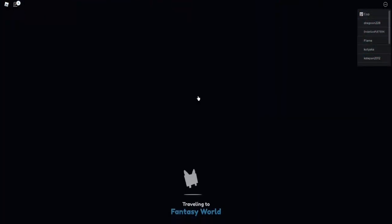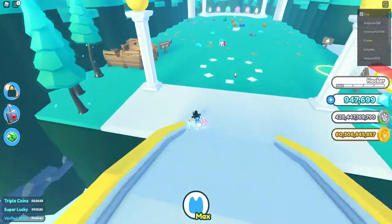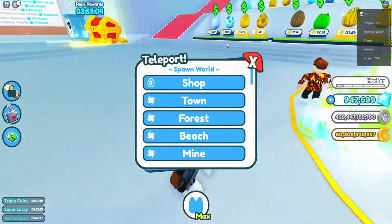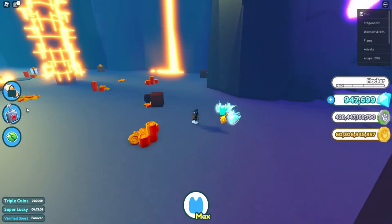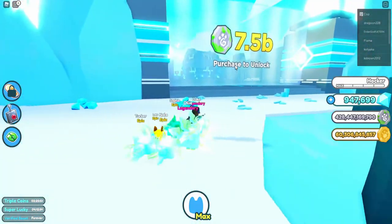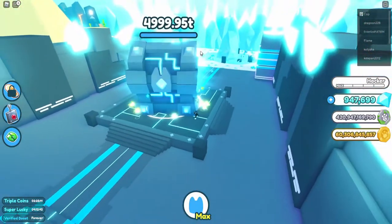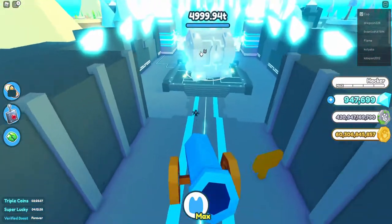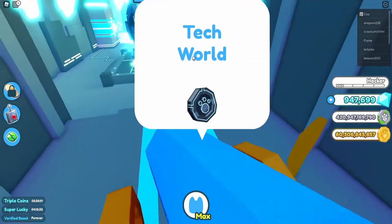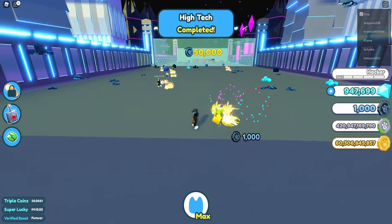Let's go check out the Tech World. I'm not exactly sure how you get there — I think it might be in the spawn world. Let me check the cave. Oh yeah, I forgot — it's at the Winter Zone, the Glacier Zone, and then you unlock it here. I believe this is the AFK chest which has 5,000 trillion health, which is crazy. To unlock the Tech World you need 7.5 billion Fantasy Coins.